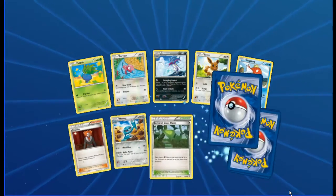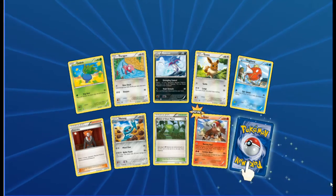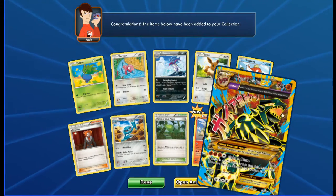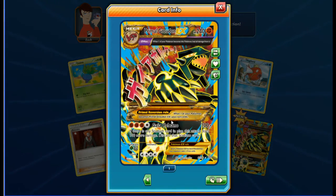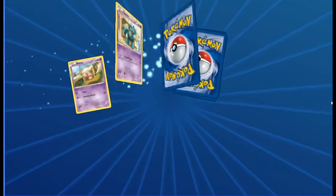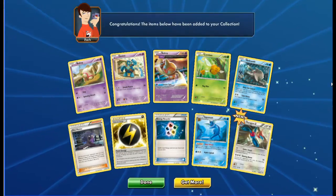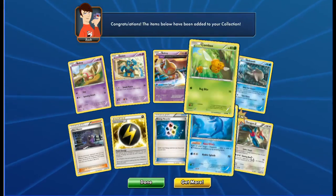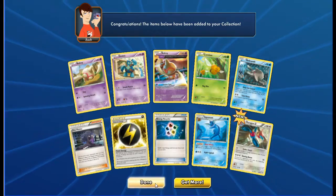Oddish, Porygon, Malamar, Eevee, Magikarp, Lysandre, Metang, Forest of Giant Plants reverse - anti rare legend. Oh sick, Primal Groudon EX! Just take a good look at that - gold edge. The proper cards are really nice in this set. And that was the last pack: Baltoy, Combee, Relicanth, Hex Maniac, Special Energy, Energy Recycler, Vaporeon reverse - and Porygon-Z to finish up. That was the very last pack and we got some pretty sick pulls out of there.